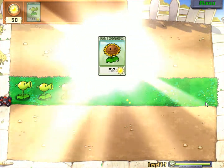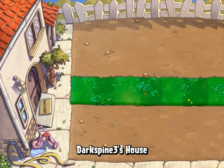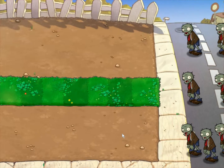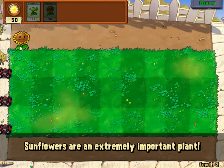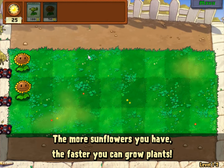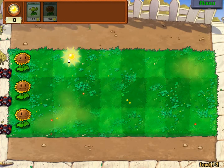If all of your plants in a row are destroyed and a zombie makes it to the end, there's a lawnmower at the very end right here. When a zombie makes it to these lawnmowers, it'll automatically destroy a whole row of zombies. That can be very beneficial, but once that lawnmower is gone, you can't use it again for the rest of this round. So you really need to focus on defense and offense.